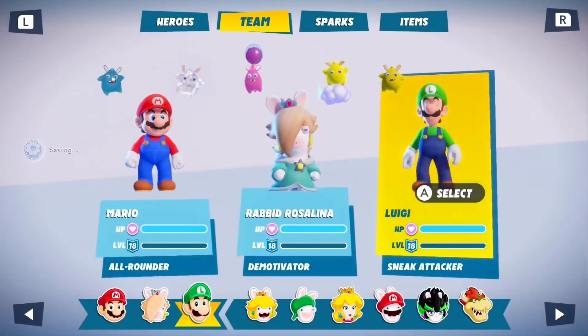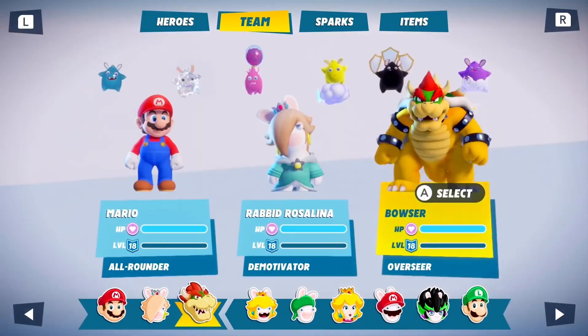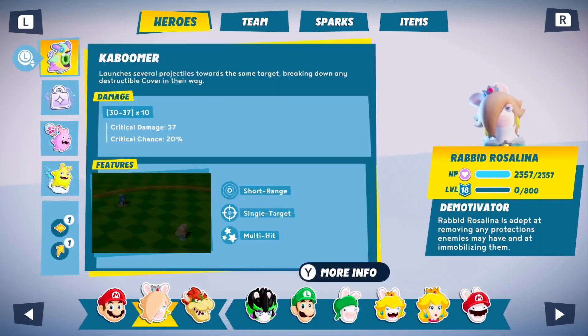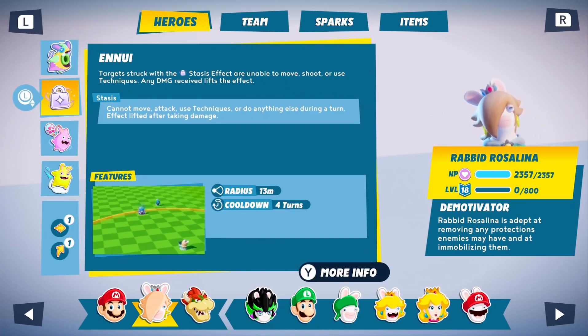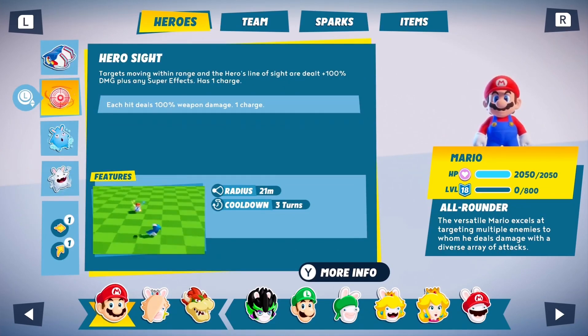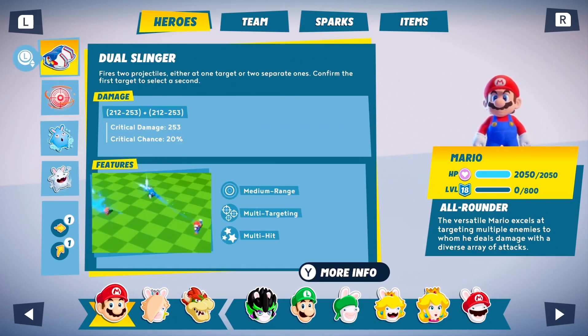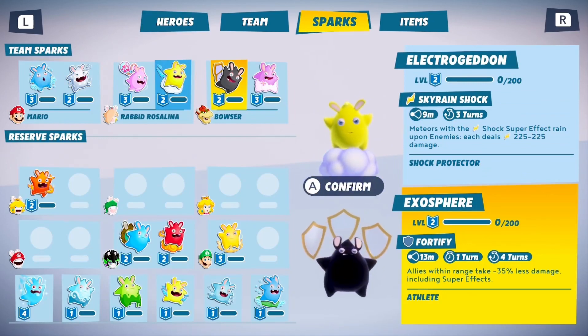Let's pick Bowser first — his huge health stats will allow him to sustain heavy damage. Rabbid Rosalina's signature technique will be key to neutralize enemies while the other heroes focus on the darkness eyes. We'll keep Mario on the team to take advantage of his great mobility skills. Now, the sparks.